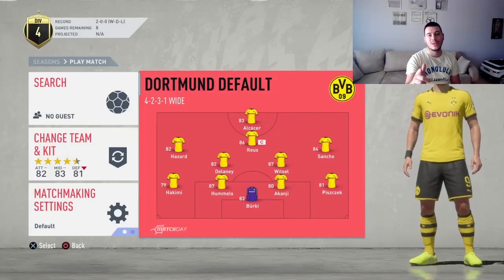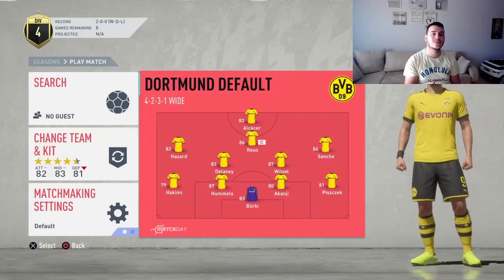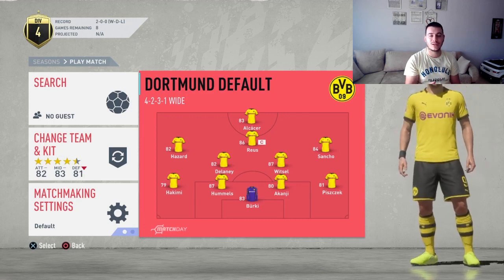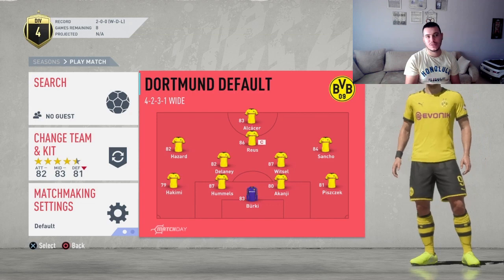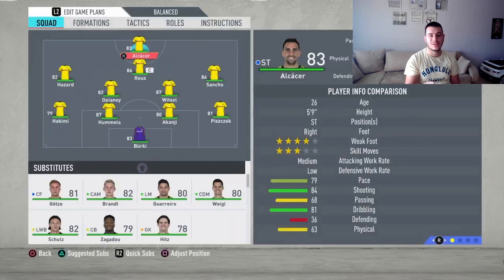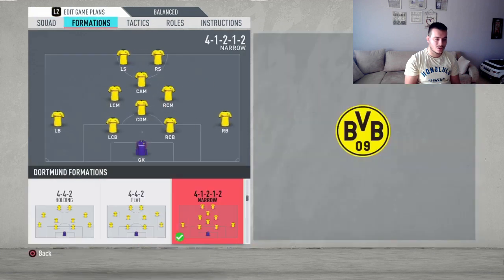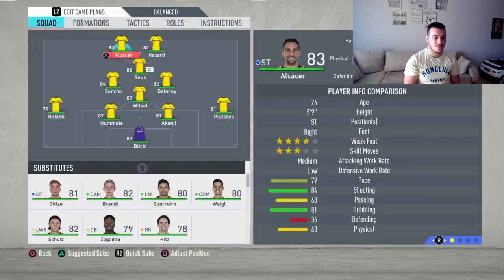Hello everyone, Ori here and welcome back to another FIFA 20 video. Today I'm going to review Borussia Dortmund, one of the absolute best four-and-a-half star teams in the game. I'm going to keep it simple: the best formation, custom tactics, and player instructions for this Borussia Dortmund team. The formation we're going to use is the dominant 4-1-2-1-2, playing straight and direct football.